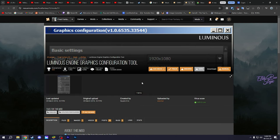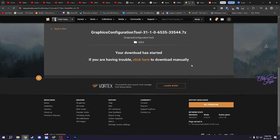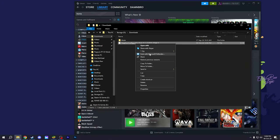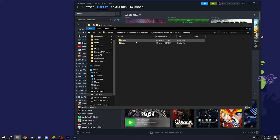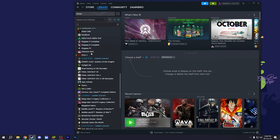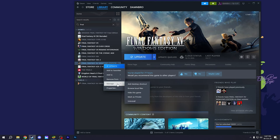First of all, you want to download this — go to manual download, then go for slow download, then just open it. Close this and unzip it with WinRAR or 7-Zip. Go to graphics tools, and then go to your Steam library and find Final Fantasy 15. Right-click and select Manage.